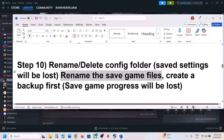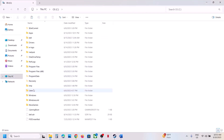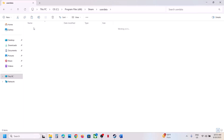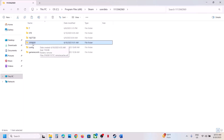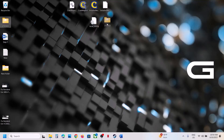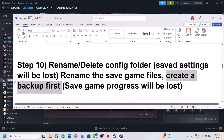Still not working? Rename the saved game files. Note that when you rename saved game files, you will lose all game progress and have to start from scratch — create a backup first. Go to File Explorer, This PC, C drive, Program Files, the Steam folder, User Data folder, your Steam ID folder, and find the folder 2050650. Create a backup, then right-click and rename it by adding .old at the end. Launch the game and check. All saved game progress will be lost.